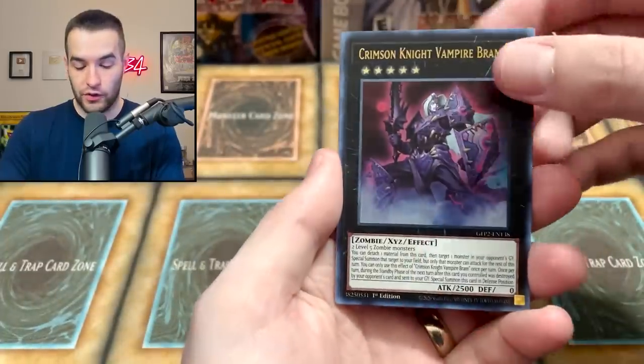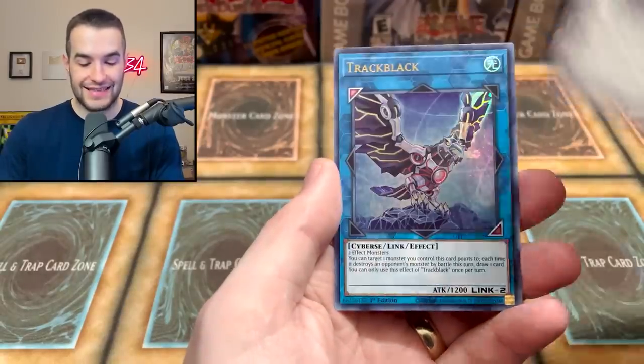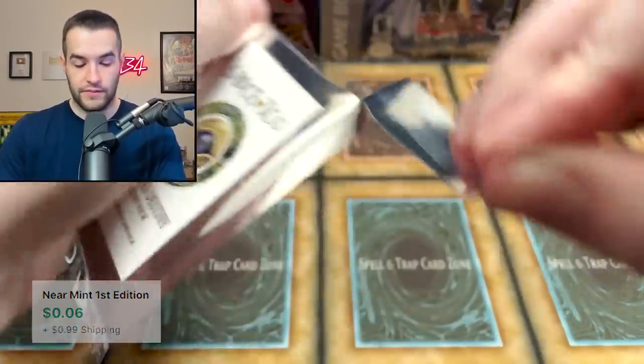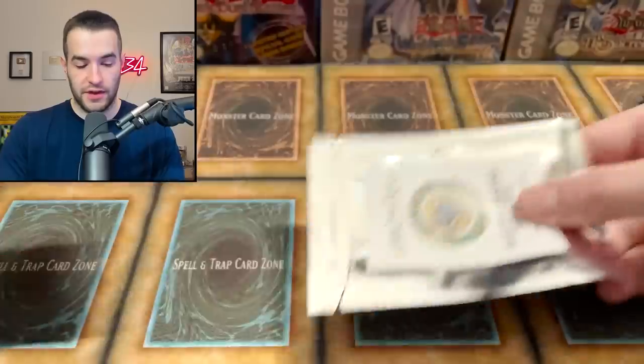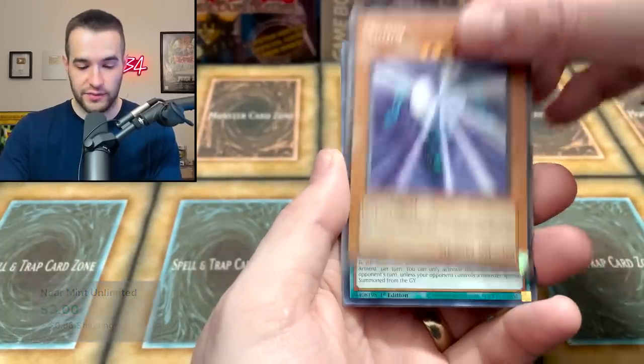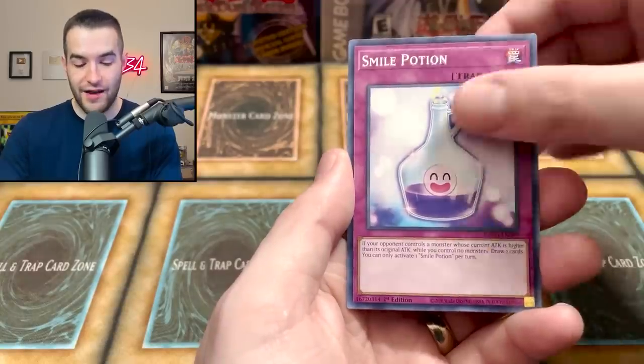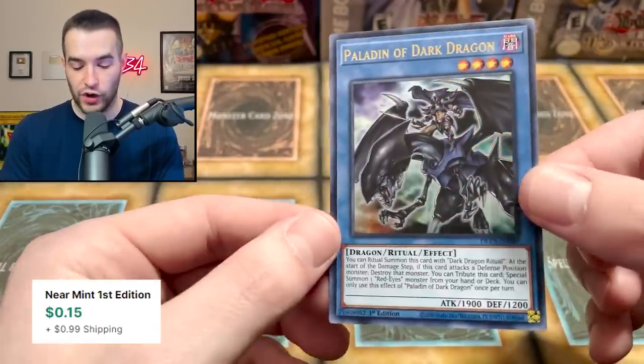Crimson Knight, Glow Up Bloom, the Fallen Sanctuary, Yazzie, and Track Black. Sauce TCG, bless us with something amazing. 50% of you guys are not subscribed to the channel according to this graph, so go down below and click that subscribe button. Suijin Rare from Dark Legends — not Dragons of Legends, that's pretty cool. Exo Sister Armament, the Paramedopholes, Smile Potion, and the Paladin of Dark Dragons — we have Paladin of White Dragon First Edition in here as a possible pull too.